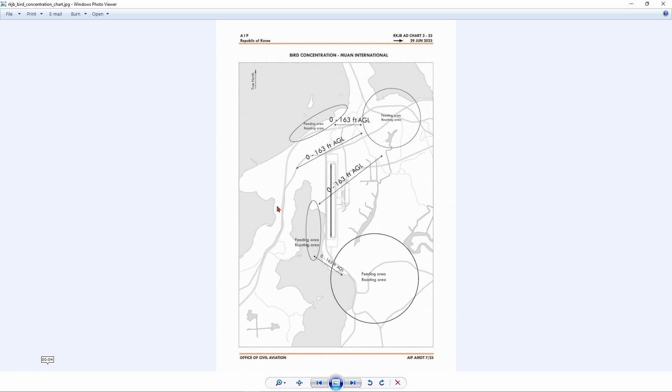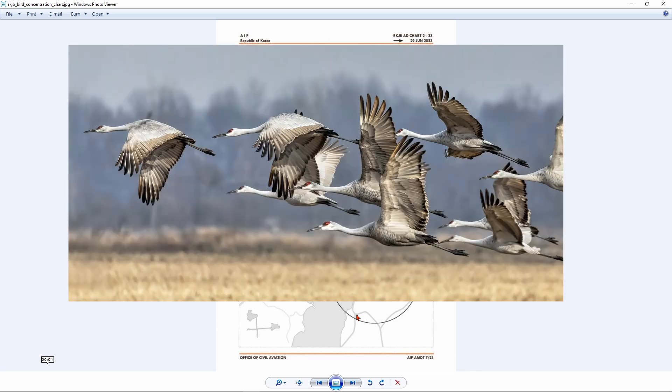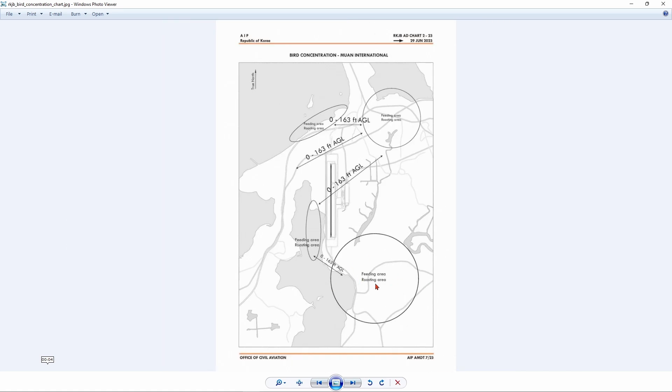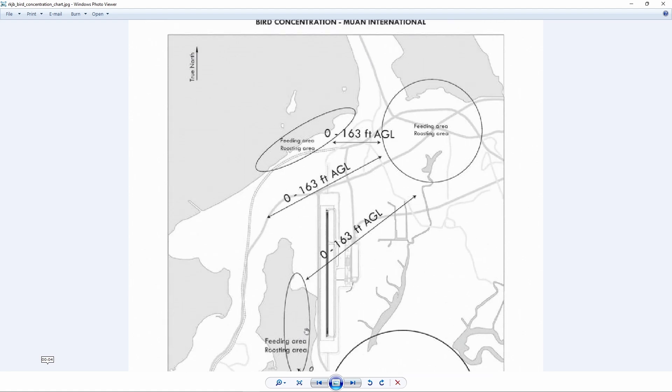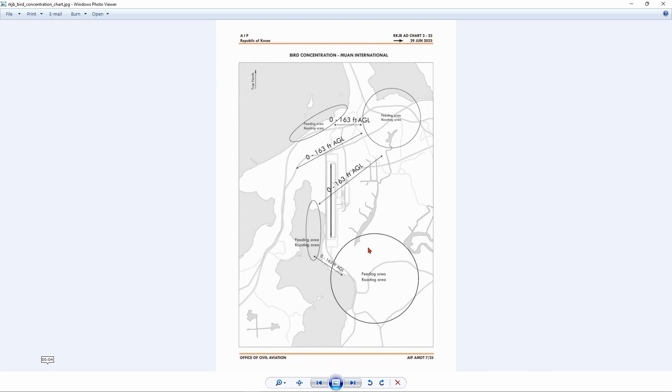At the time of the accident there were many birds in Muan. During winter, birds migrate and this area is a feeding ground — birds move from feeding area to feeding area, and there were feeding zones all around Muan airport, which is why bird strikes are a known hazard there.